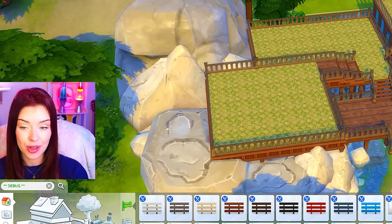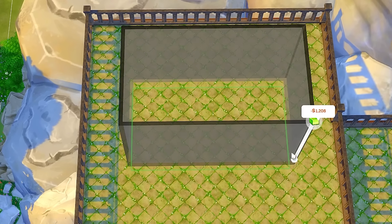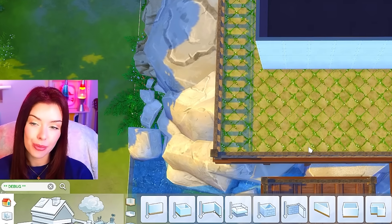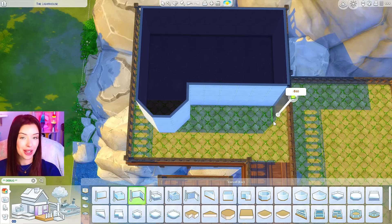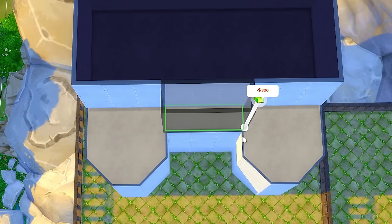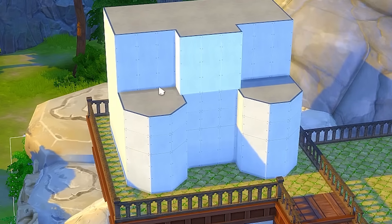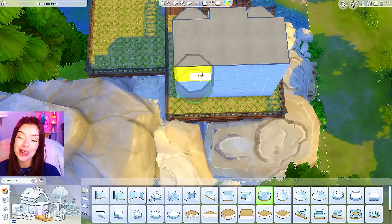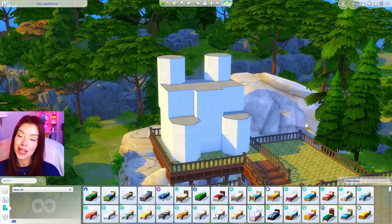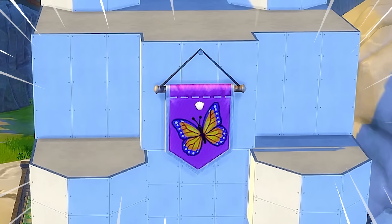Now we can go ahead and build our shells, going left to right. For the first shell, I'm starting with a rectangle, bringing out the front a little, shaping it out. On both sides I'm leaving space for balconies, and in the back I'm adding towers for that castle feel. This first one is going to be for the Paragons.